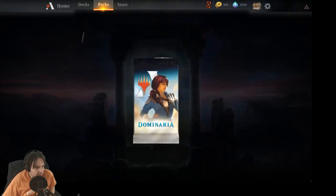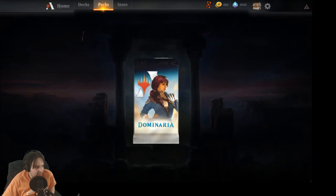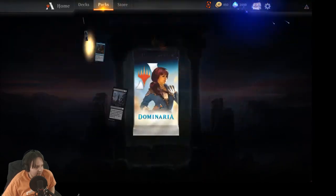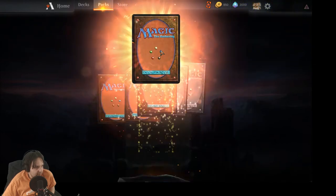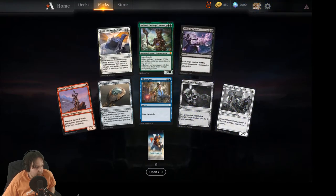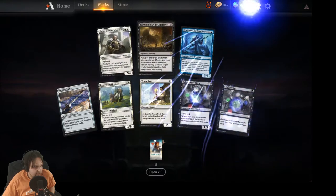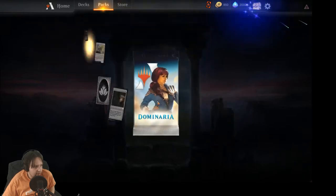Another rare wild card — stocking up on those. Oh mythic — another copy of the green one I don't like very much. Another mythic two in a row — don't want that one either. Not giving me the good mythics. Isolated Chapel — I don't mind getting a few lands. A third copy of Multani. Oh mythic — Demon Lord again. I feel like I've gotten duplicates of a ton of mythics but almost none of the good ones. At least got a mythic wild card.